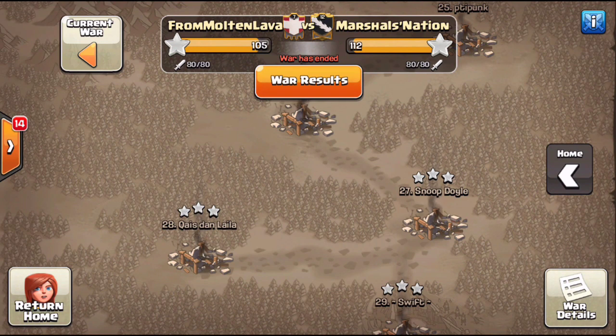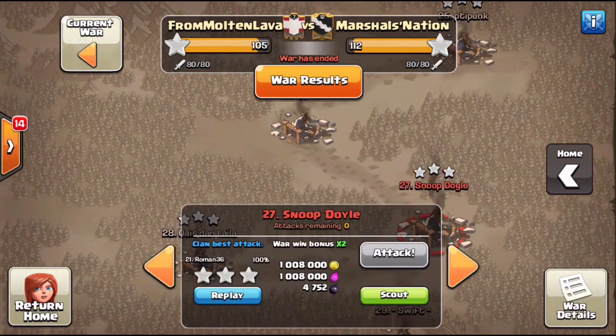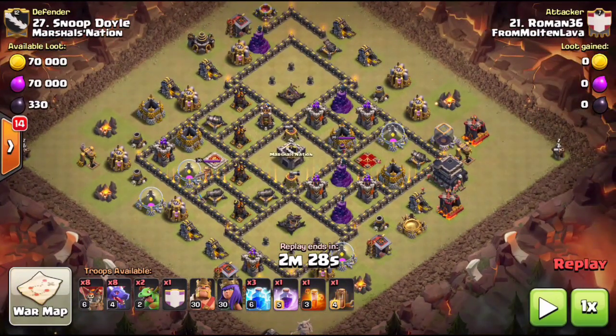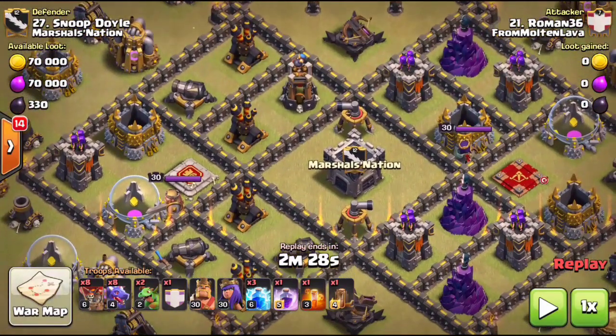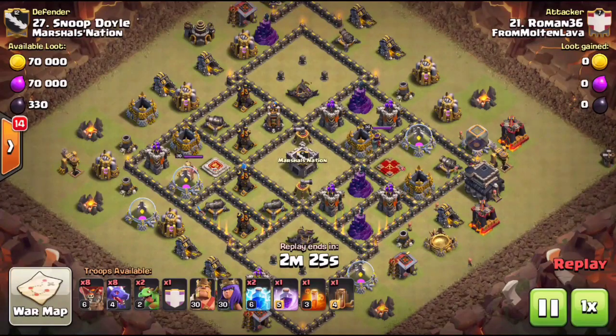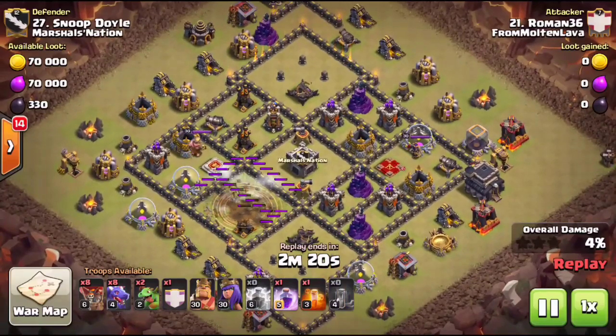We're seeing these air defense layouts every single war guaranteed. We showed you one ground attack and a sui hero lalo version to defeat these ADs. Now we're going to show you a way to do it with dragons. You already know zap quake — one of my most favorite attacks. Again with that funky offset air defense layout, we're going to see Roman36 aka Zaraki Kenpachi breaking down this base.